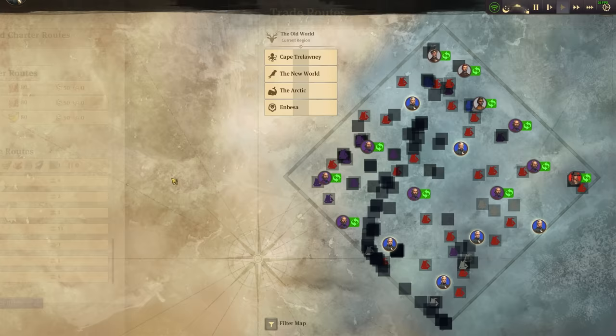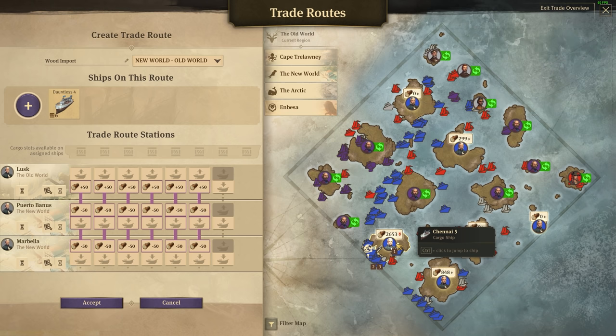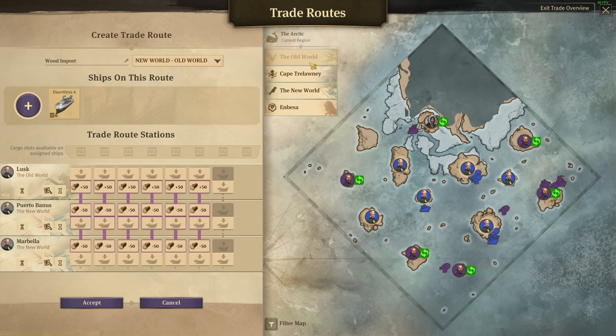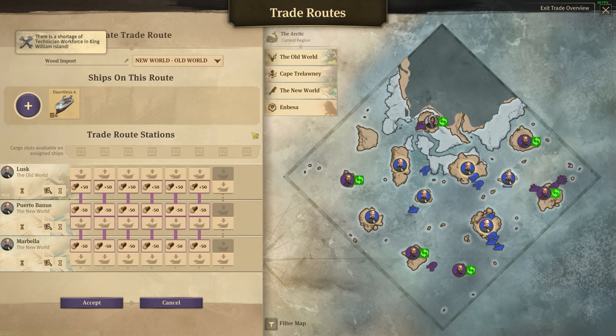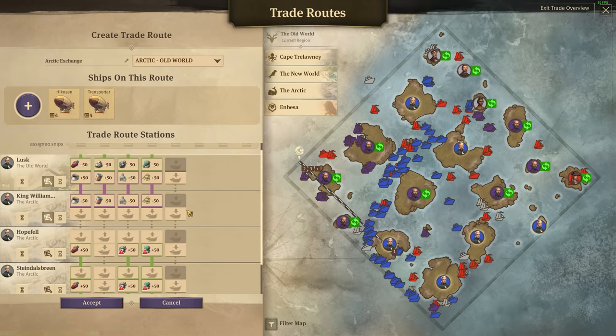I actually set up a new trade route carrying wood to the new world - a wood import. Just the regular timber: we pull it in through Docklands, we have loads that arrive in this island in particular, and then a ship takes it to the new world. I don't know if one ship is enough, but it'd be nice if they could also bring it to the Arctic and deliver it up to King William Island. There's an airship route that goes up there - airships come and go from the Arctic Exchange.